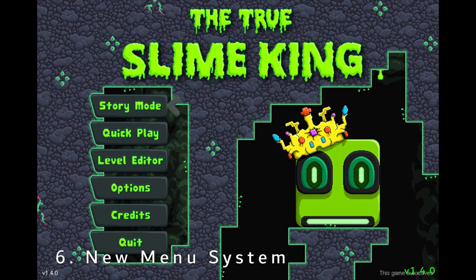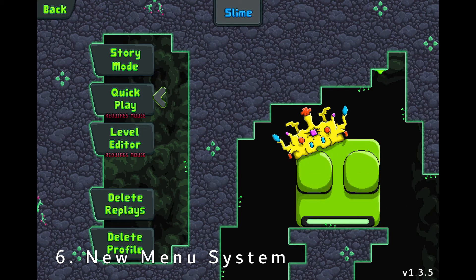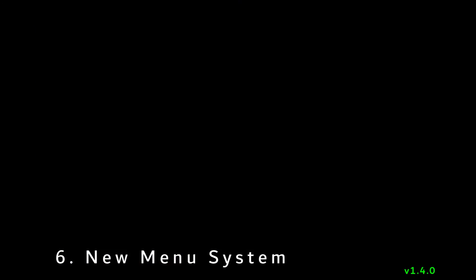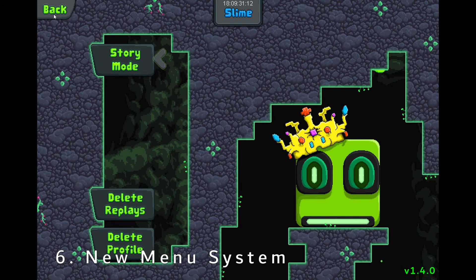One of the things you're going to notice with the new update is the menu system is all reworked. This is what the last version looked like — in order to get to quick play or level editor you had to open a profile and then they would be in there. But that just didn't make sense for saving or loading quick play levels, and there's no reason you should need to open a story mode profile in order to access quick play or level editor. So quick play and level editor have been brought up to the title screen, and now there's just the options for story mode once you get in there.